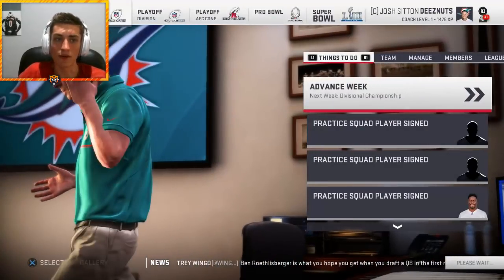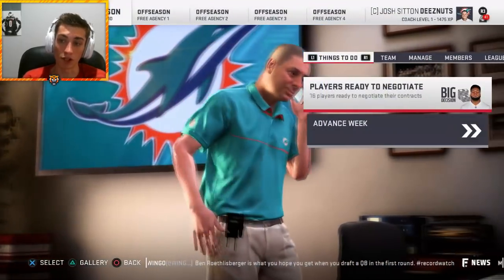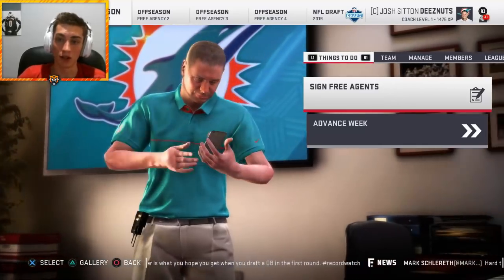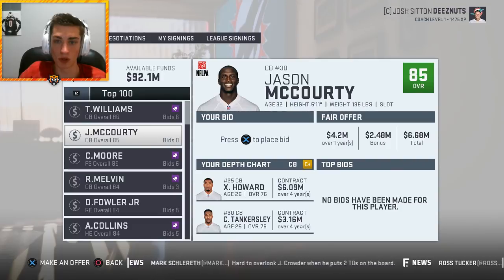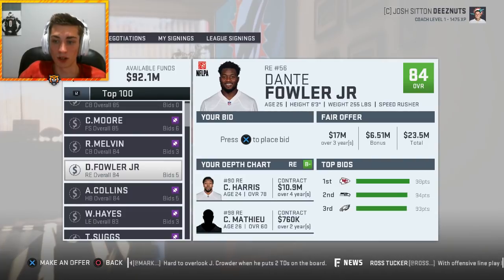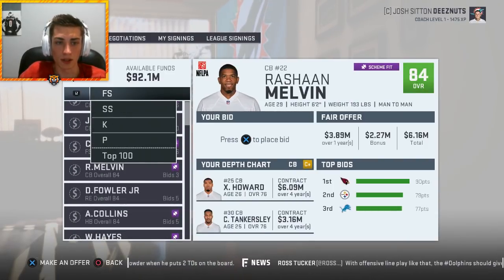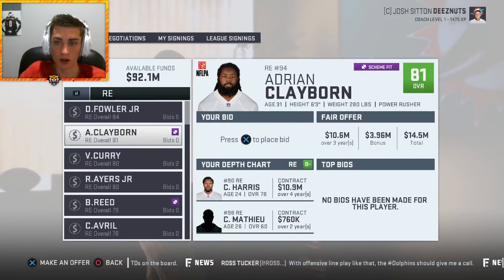Simulating to the offseason — we have a lot of money to spend in free agency. The offensive line is in a bad spot. I need to sign some big talent. Trevor Williams is available, Jason McCourty is here, Dante Fowler is available but doesn't fit the scheme. I'll check what our scheme fit calls for at right end — we're in a power rush 4-6 setup.